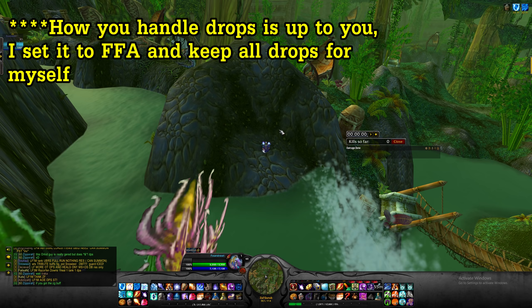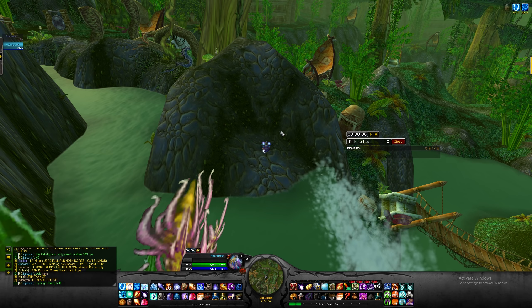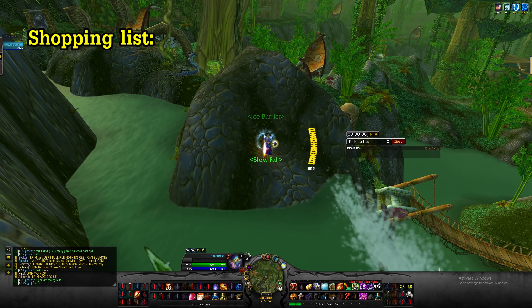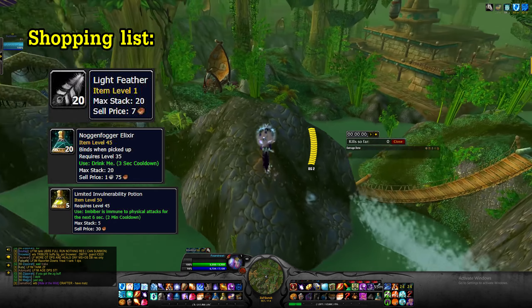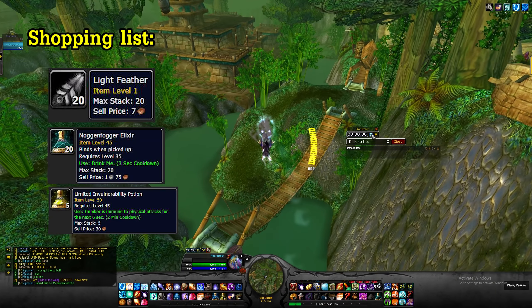On top of that, they're also getting ZG rep, which is an added bonus. Now let's get started. For the shopping list for this pull, you will need light feathers, Nogginfogger Elixir, and Limited Invulnerability Potions — you'll see why later in the video.